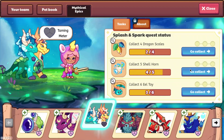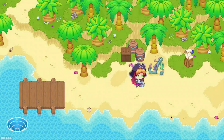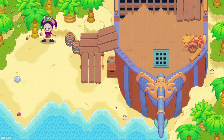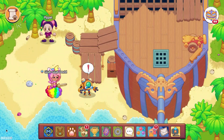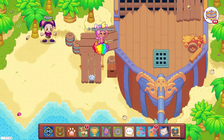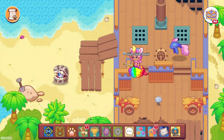We are going to go ahead and collect the shipwreck shell horns first, since we only need one. I actually kept a promise this time — I actually am making part two. Normally I say I'm going to do it and then I never do. So we are going to go ahead and head up here, and hopefully we can get it first try.